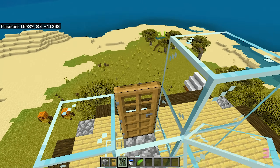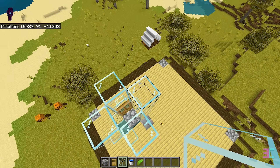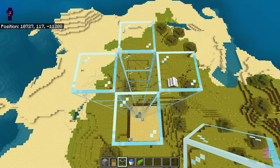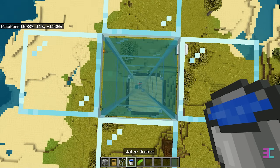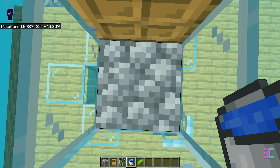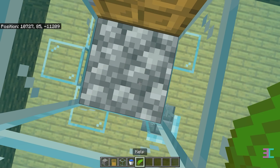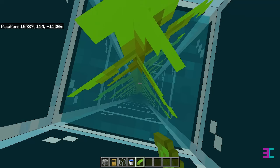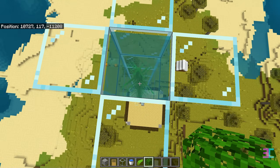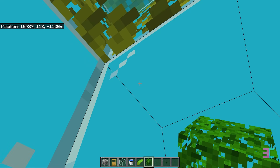Extend the glass on all four sides until you reach your target Y level, 117 in my case. When you reach the top, pour a water bucket down the chute. Swim back down and plant kelp from the bottom to the top to turn every block into a water source block. Break the kelp at the top and before swimming back down, place leaves to seal the gap.